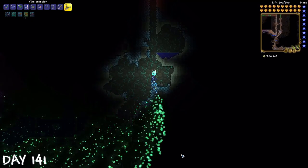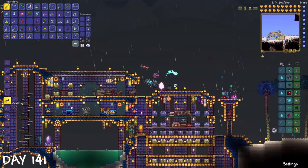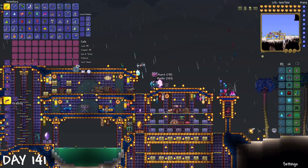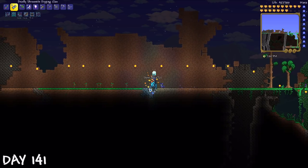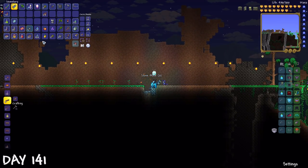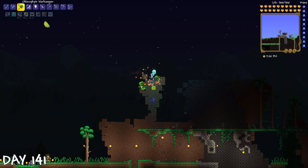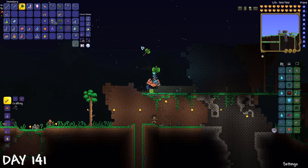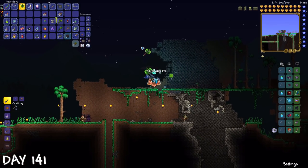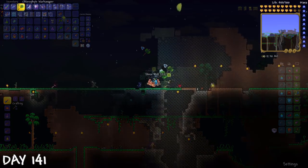On day 141, I noticed corruption was spreading on my minimap, so I had to go check that out. At the end of the day, after organizing, I brought some chests to the enchanted forest and removed some stone to make sure grass grows all over the flat area — let's call it the flatlands. Then I got to removing background. I didn't really want to do this, but I had to — it just takes way too long. It took quite a while, all the way until day 142.